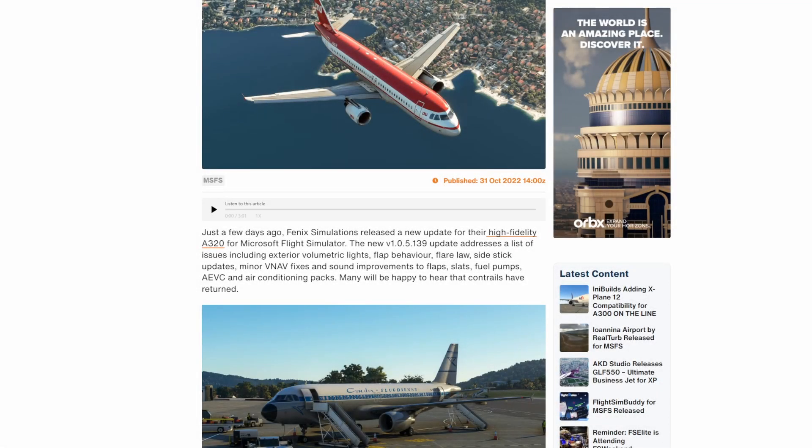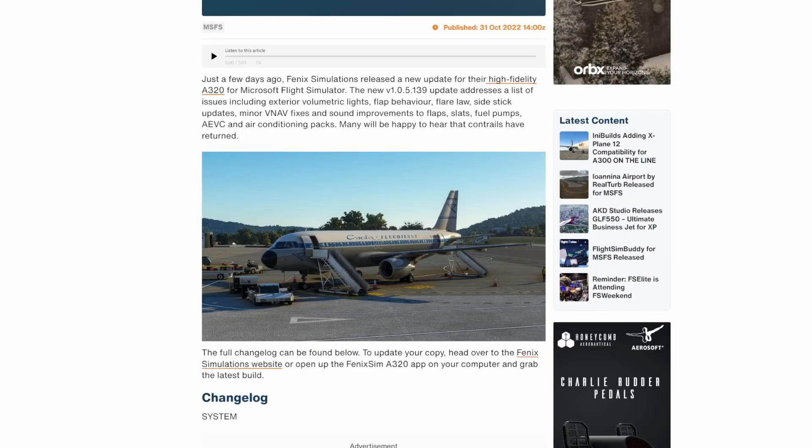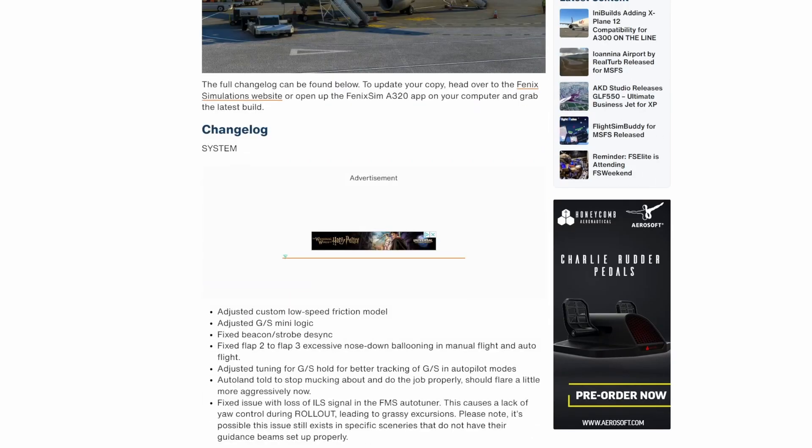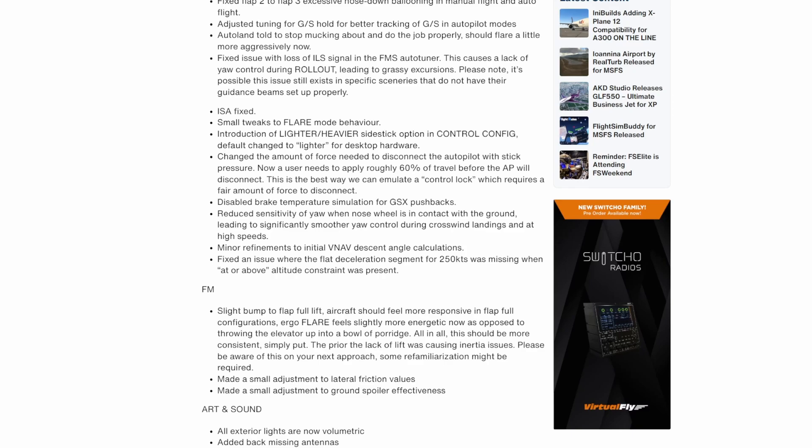The Phoenix A320 has been updated to version 1.05.139, in which they have addressed quite a few issues — everything from exterior volumetric lights, flare behavior, flare loss, side stick updates, and some VNAV adjustments, as well as sound improvements to flaps, slats, fuel pumps, the AVAC, and air conditioning systems. Also, the contrails have been returned to the aircraft. If you want to see a full changelog, a link will be included in the description. They have definitely put some serious work into the aircraft.